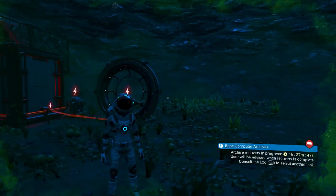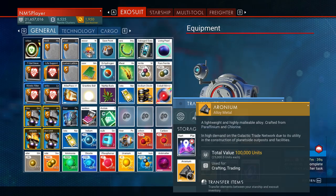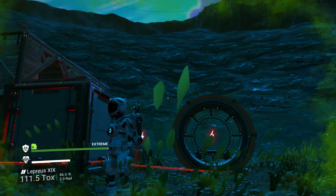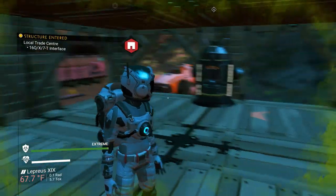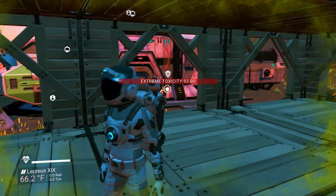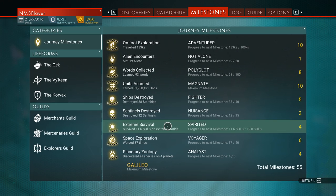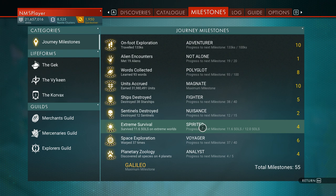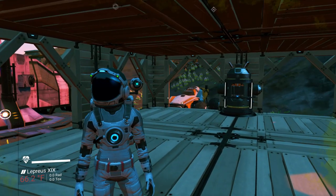None of these bases are required except for that very first one. Here at Donna Orma, we've got that first container — you don't have to power it, you can access it in your quick menu as long as you're nearby. I've now acquired the medium refiner from base computer archives. Looking at our milestones for extreme survival — because we have a base here and we've done work like using the nutrient processor and going after storm crystals — we're almost at our fifth level.